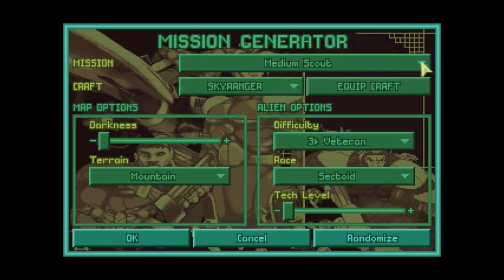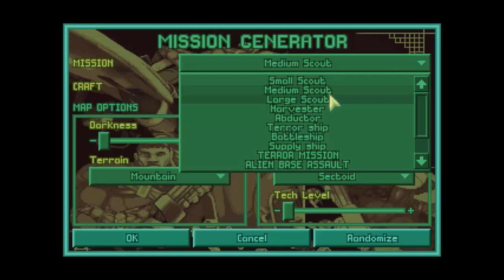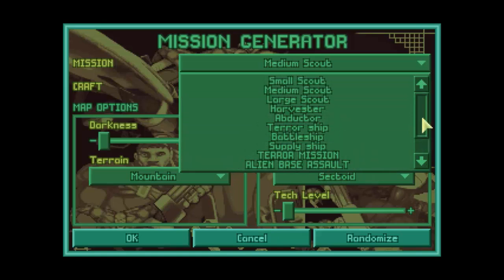You've got a few options. The first is the type of UFO that you'll be fighting against, which kind of indicates how many aliens you'll be fighting. You also have the option to fight on a terror mission map, an alien base assault, your own base defense, or the two final missions. As somebody who has not played the game, I would not mess with these too much, especially the last ones as they are spoilers. But if you're familiar with XCOM and just want to get in a quick tactical battle, this is probably a great option.